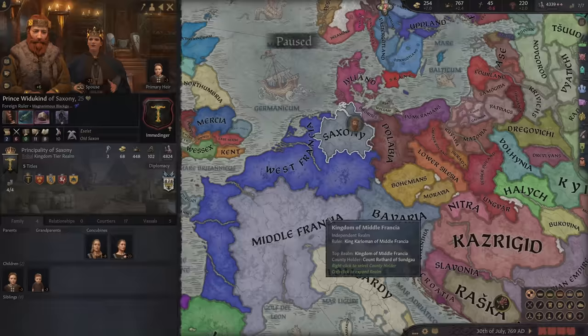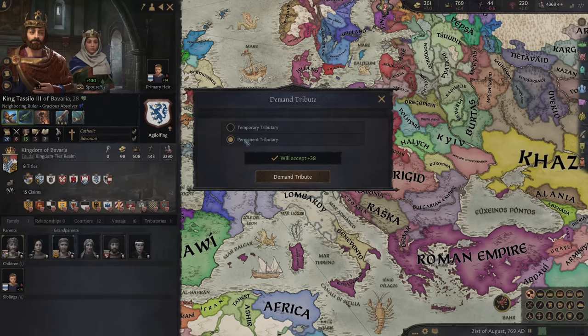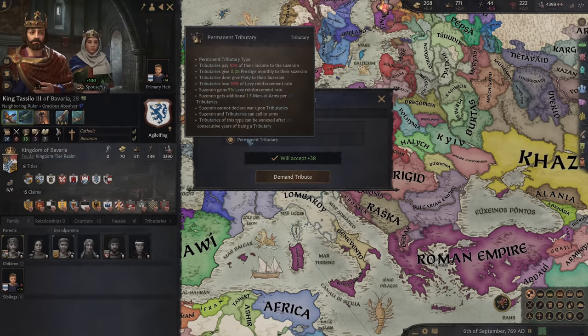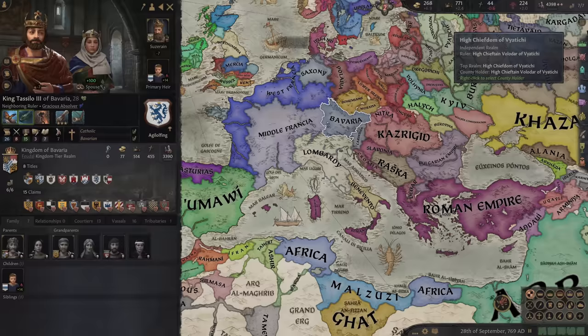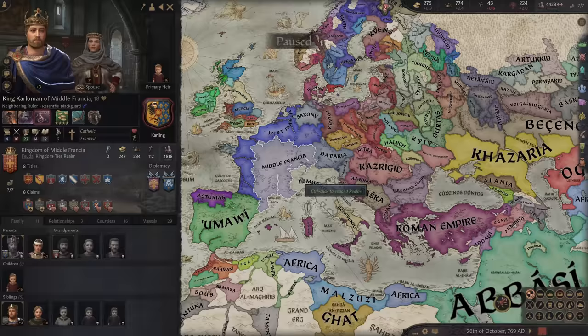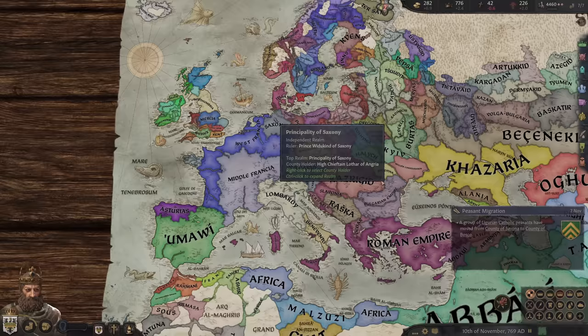I now have two alliances but Benevento hates me. I can demand him to be a tributary — this mod does come with tributaries. They pay us income and prestige, and we can call each other to war. If it's permanent after 20 years, we can annex them. Middle Francia is allied with the Romans so we won't be bothering them. I'm really happy we managed to get Saxony on our side — that is going to be really big for us.